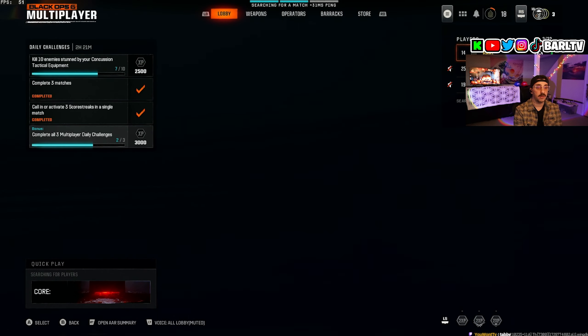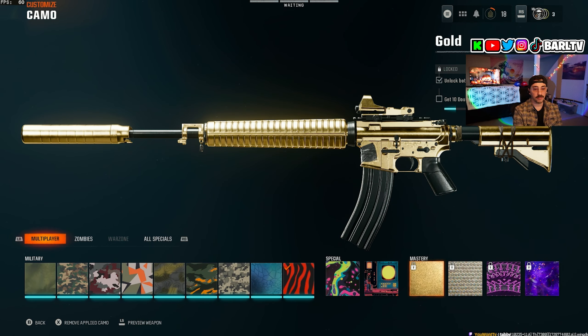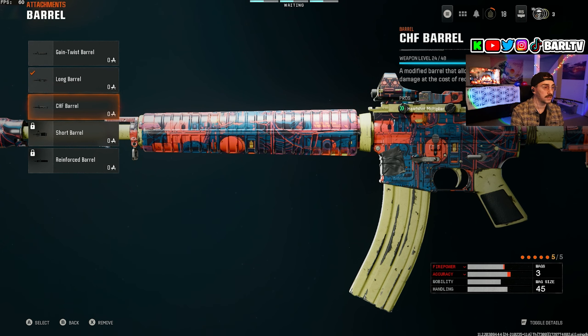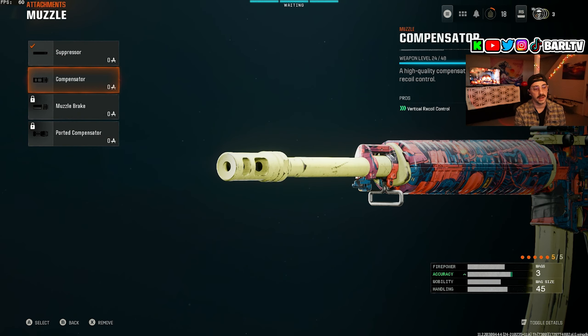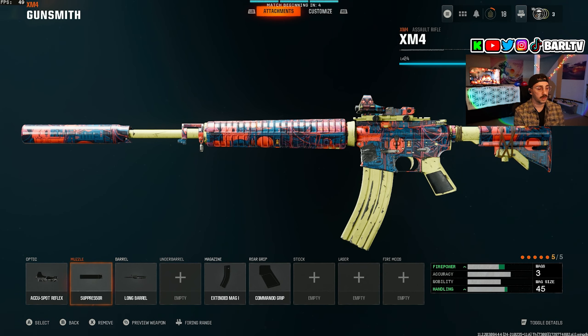We got the without-taking-any-damage challenge and the sprint kills after fire done. We just need 10 double kills to unlock gold! This is the CHF barrel I'd recommend for getting headshots — it helped a lot. I actually beat my friends who were playing for an hour before me on headshots because of this barrel. Use the suppressor until you can use the compensator. The CHF barrel has a ton of recoil, so make sure you use attachments that help with recoil control.